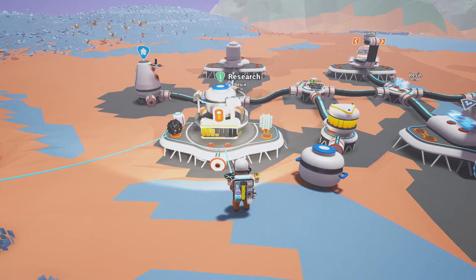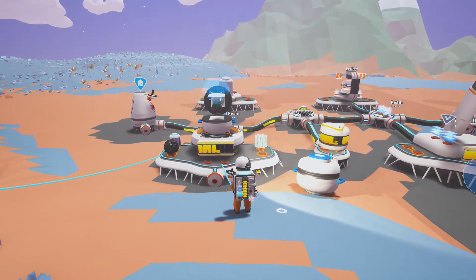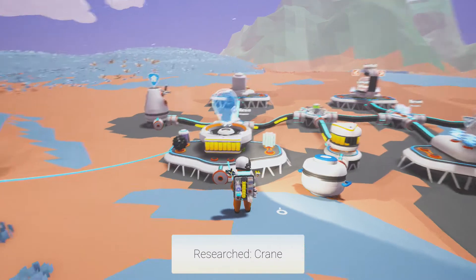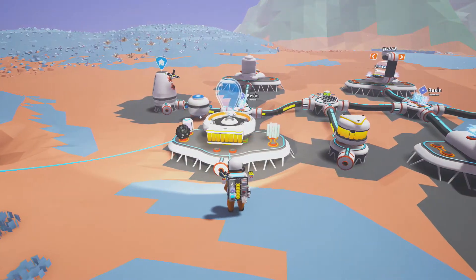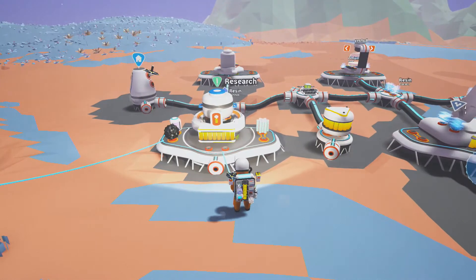We will immediately start to research all of them. I want to have the winch to transport the big solar panel and maybe bring it back to the base. There's also the crane, which is nice too, but I really want the winch.